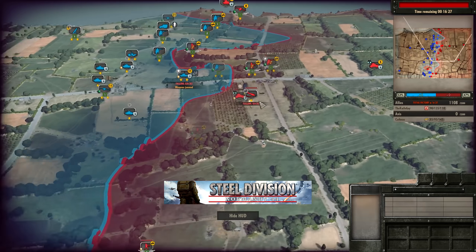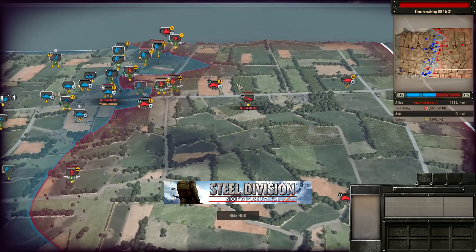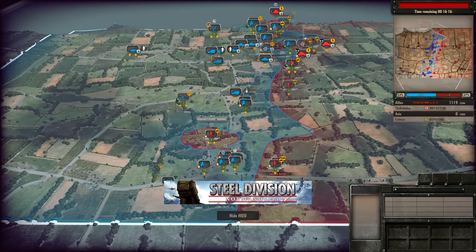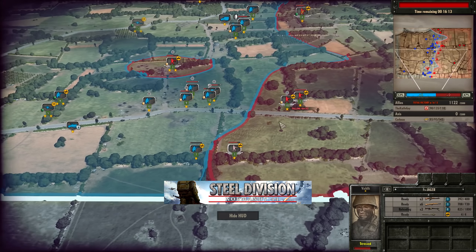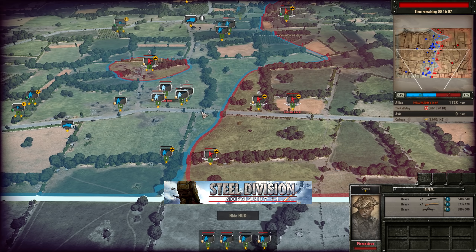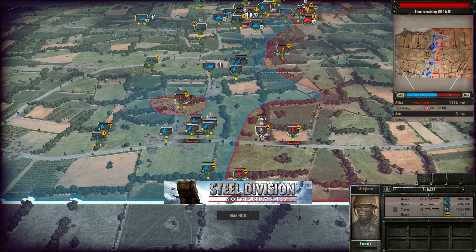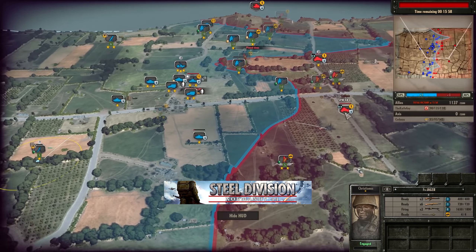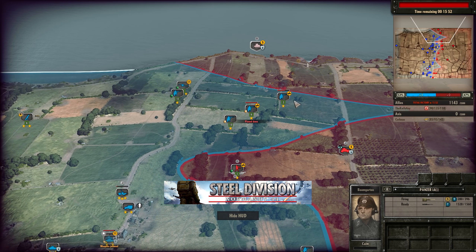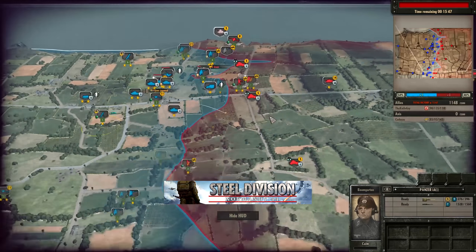The Cromwell IV is out of commission due to that weapon jam. Fallschirmjägers that were brought in put up a valiant attempt, but unloaded in front of four — actually five — rifle squads. Of course they're going to run away. That's 50 men versus 10 at the end of the day. The SPW AB41 is going to be forced back by mortar fire. The L6 on the top side has recovered and is chewing up those Motorised Rifles that finally beat through the Fallschirmjägers. Stug IIIs are now on the way.